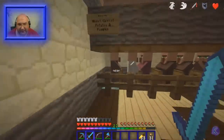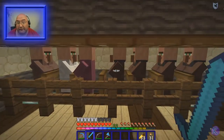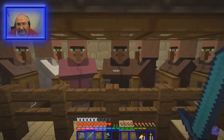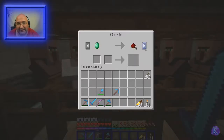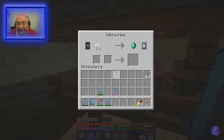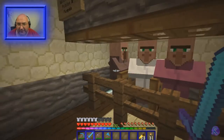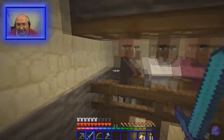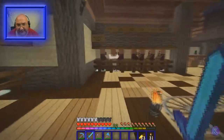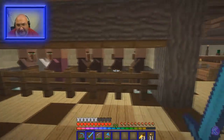I've brought some of the villagers over here — the ones that I buy stuff from. We've got the guy who sells redstone, lapis lazuli, and whatever else; we've got the paper trade guy; and we've got the best farmer you can possibly get. I've brought them over here and made this setup.